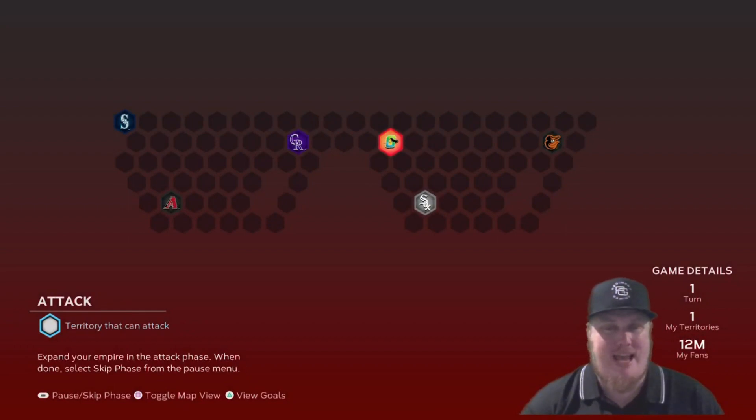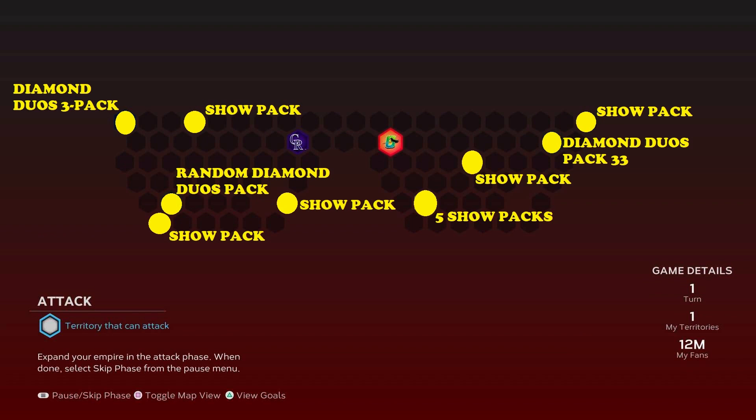There are also hidden rewards scattered around the map. I'm going to show you where those rewards are located so you can quickly find them and start adding some players to your squad.